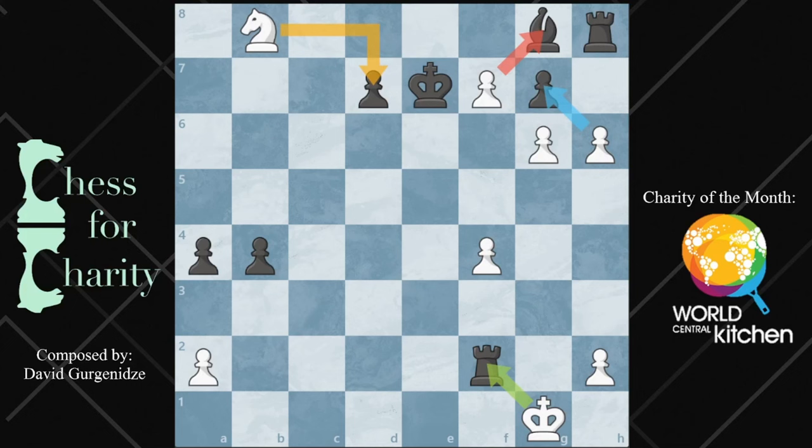Hi everyone and welcome back to Chess for Charity. In this video I'm going to show you an incredible puzzle. This is one you can put into Stockfish and it takes a very, very long time to find the answer. Sometimes it won't even find it. So it's white to move and win. On your screen you'll see four options with different colors — those are the four candidate moves.